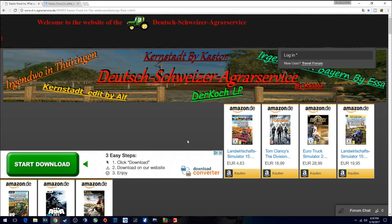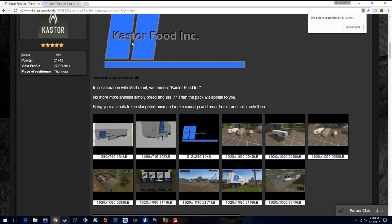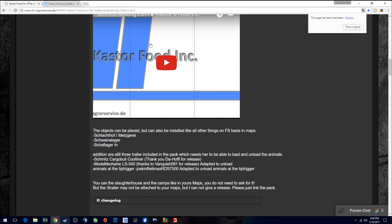Here we are on the website. When you follow the link I provide below, it'll bring you here. This page isn't in English, but a translate box usually drops down if you have Windows 10 — just click on that and it'll translate it into English for you. There's the mod — Caster Food Inc. There are pictures showing the three different trailers: a small and large animal transport, and that refrigerated unit with the company logo on the side. The fourth ZIP file is for the actual placeable itself.